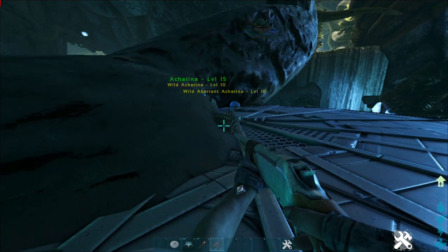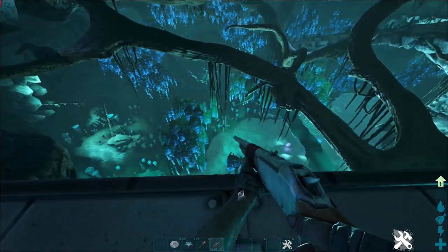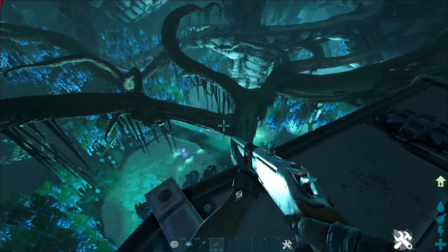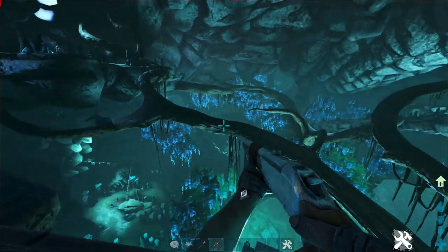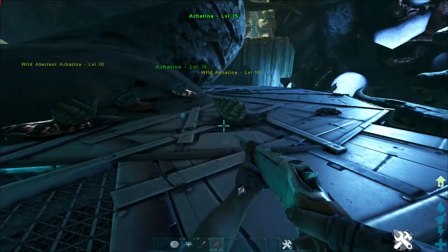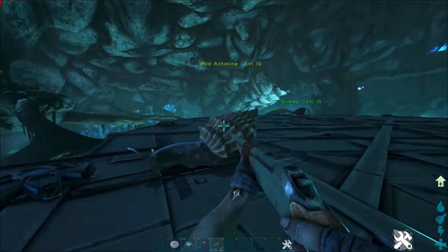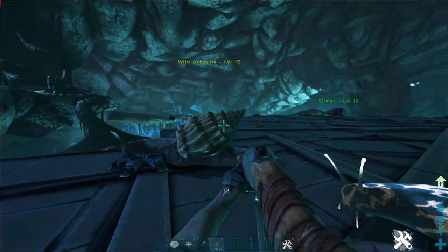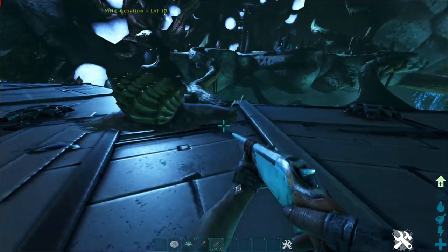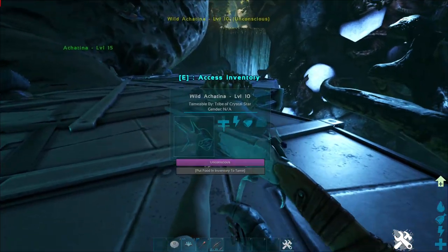There's my Achatina pile right there — I've been playing with these things all morning. In order to tame them, the best map to go on is probably Aberration. You can see these little sticks on the tree — they naturally spawn on it, and you just run up and down and you'll find 20, 30, 40, 50 of these guys. When you hit their back it does almost no torpidity, so you have to aim for their slimy front part, and then they go night night.